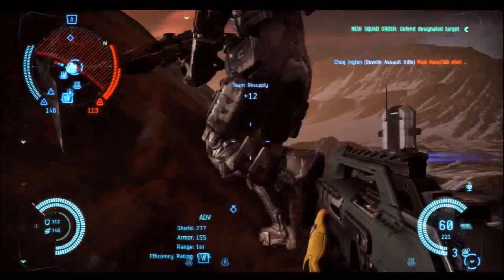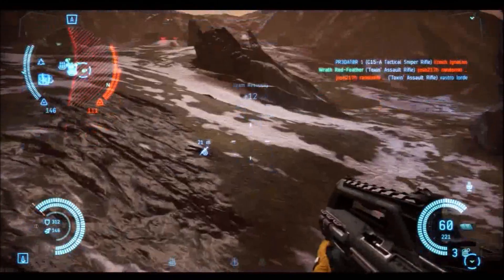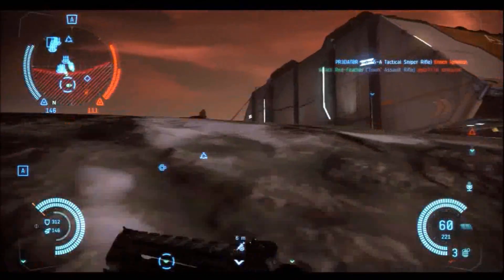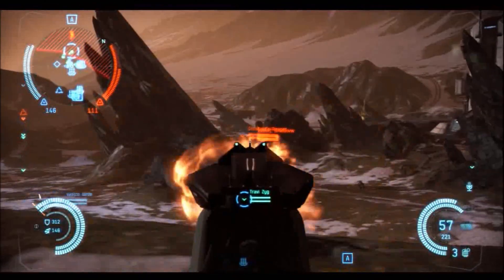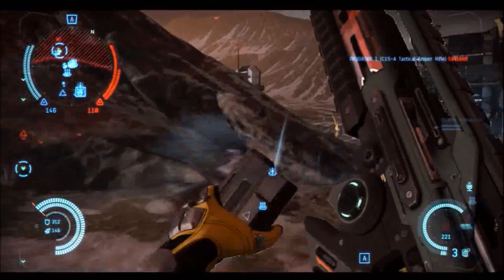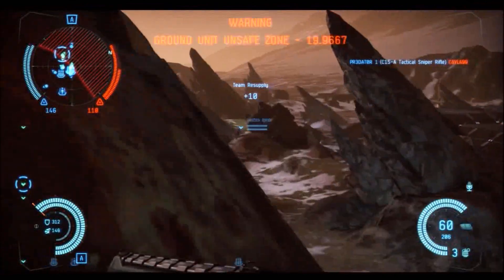The next thing you're going to want to do is identify choke points. In this game, the rocks were our main choke points between the MCC spawn and the objective. I moved up, dropped an uplink and a nanohive, and started firing away. This established a solid point for my squad to rally around to keep the enemy from getting anywhere near the objective from the MCC. Once we had an easy opportunity, we pushed ahead again for the next rock right at their red line. I again dropped the nanohive and an uplink, and repeated exactly what we did before.